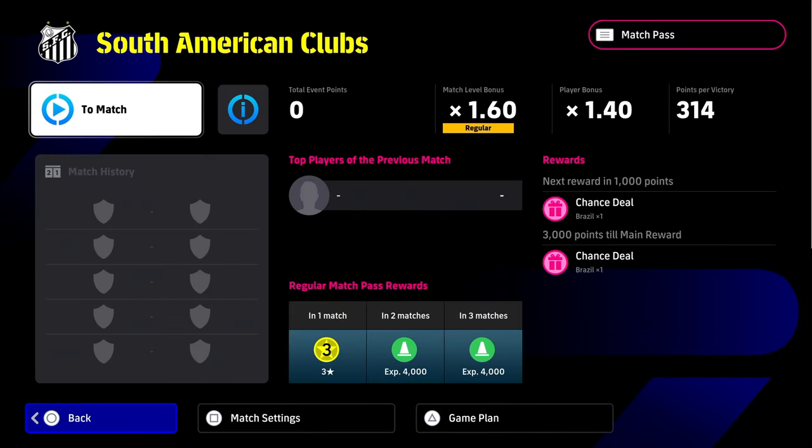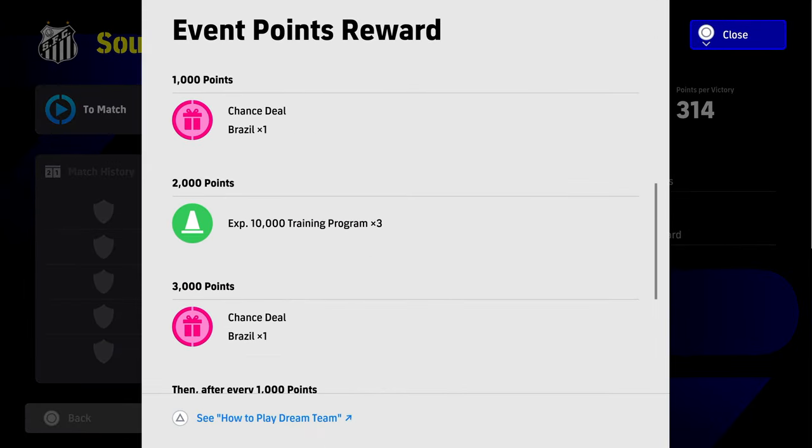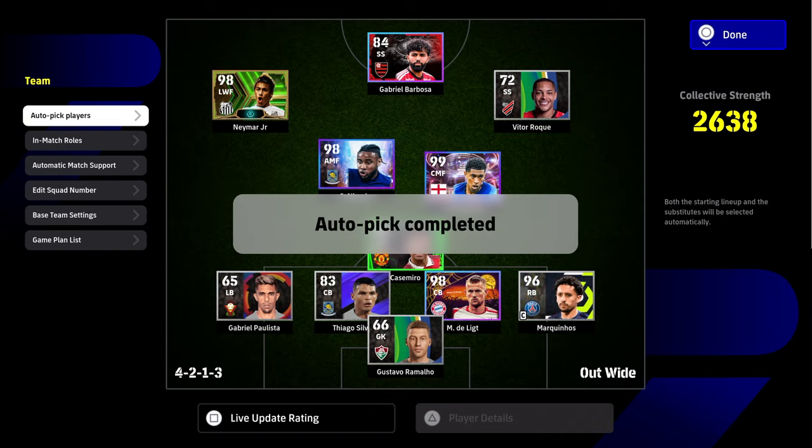The next reward is going to be 1,000 points — that's going to be one free spin. And the ultimate reward is going to be 3,000 points, which gives you your third free Brazilian pack spin. You can do this literally within an hour, depending on how good you are and what level you play it at.